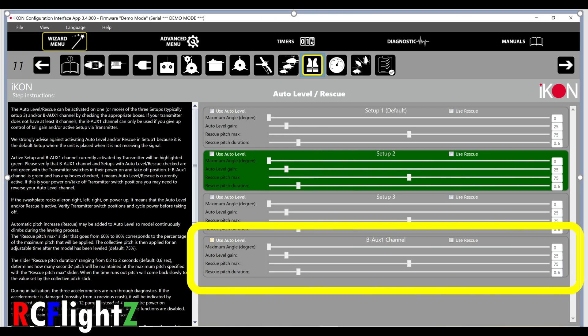We're looking at page 11 of the ICON programming — the auto level and rescue setup. When you check the rescue box, it automatically sets the auto level duration to 0.6 seconds, which affects how high the helicopter goes. You'll see how high it goes with 0.6 seconds on the 550X. I could cut that height in half by reducing the duration to 0.3 seconds, but for this demonstration I left the factory settings.